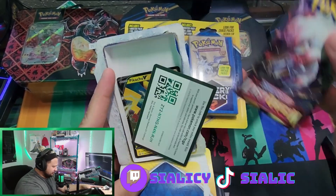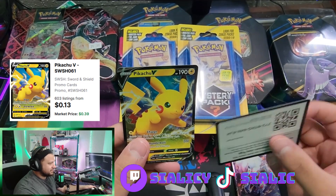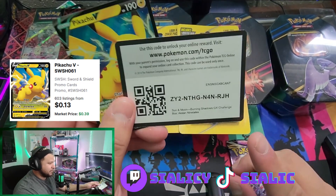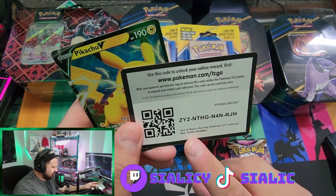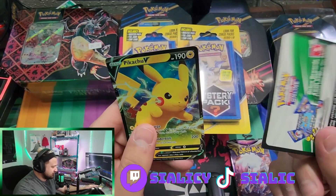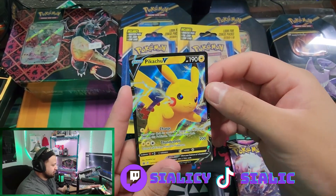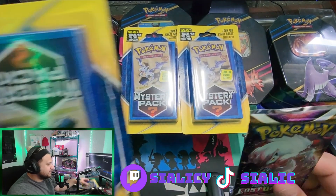Not this time — I got Lost Origin, and oh, Pikachu V! Nice, this is my second Pikachu. Check this out: it's a Sun and Moon Burning Shadows GX Challenge Box, Alolan Ninetales. We're all about Burning Shadows and the hyper rare Charizard. This is pretty cool actually.